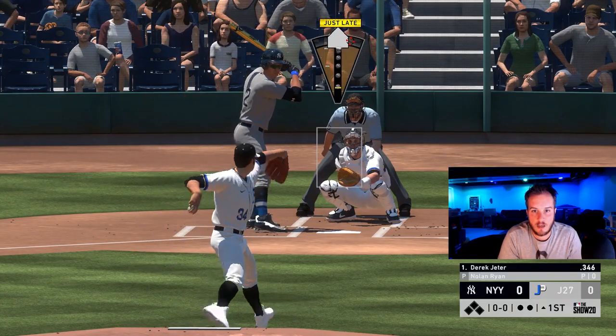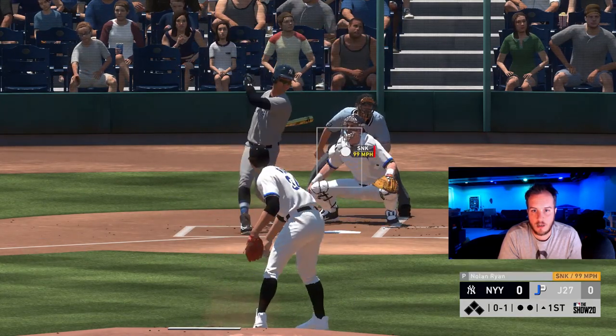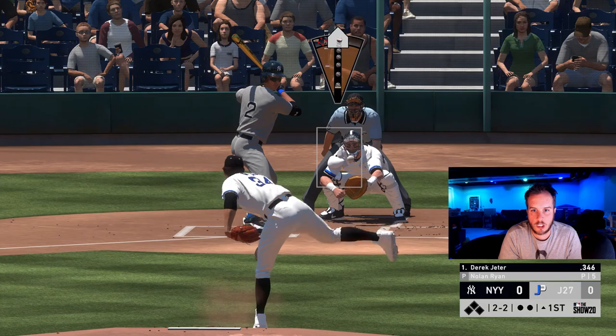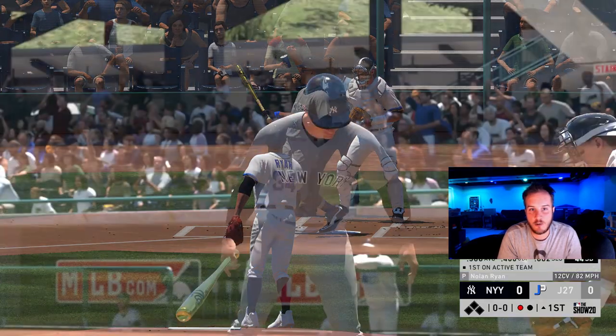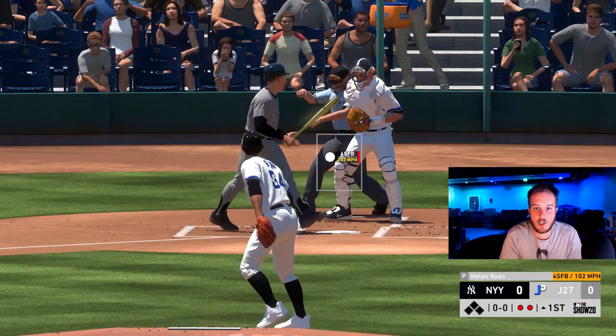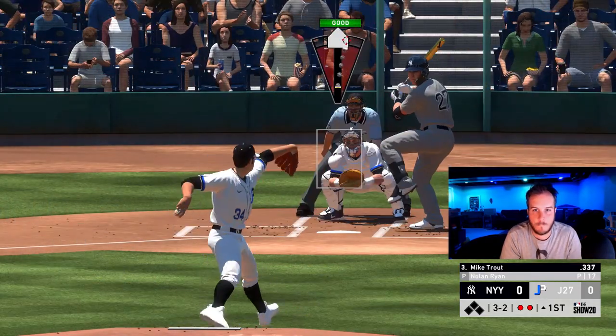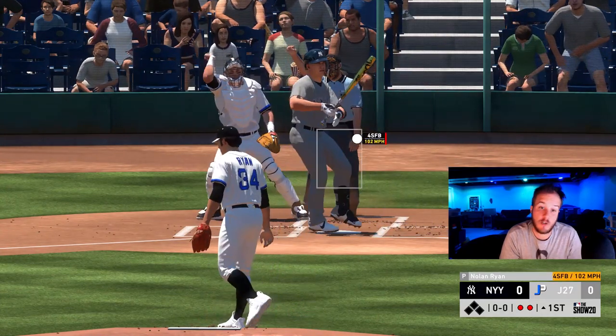First pitch, see if we can control this. Fastball right down the middle at 102. That's right, I can't miss that spot. Curveball 82 fools him. We got one dead here. He's got Mickey Mantle up. That's a good spot. We're freezing him at 102 on the inner half. Two dead, two strikeouts for Ryan. We strike out the side with Nolan Ryan. That's a very good start. Now we got a hit.